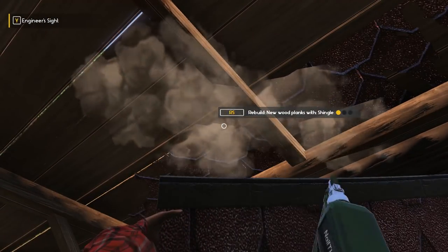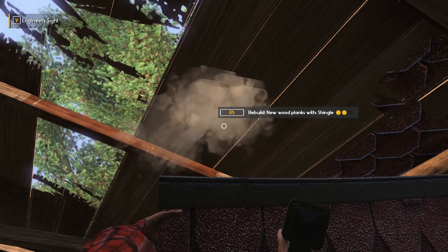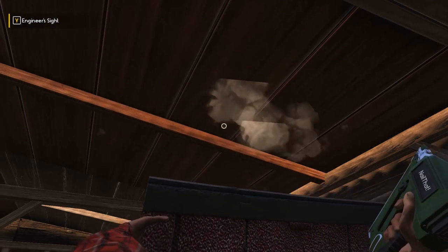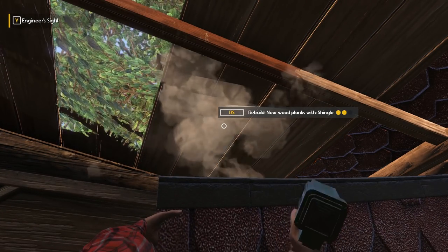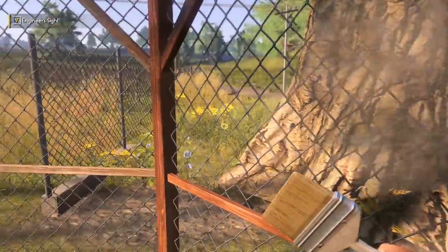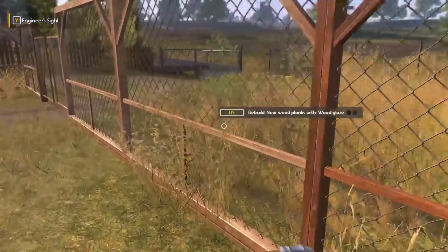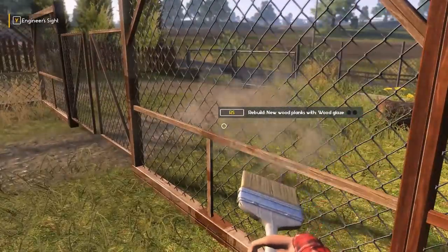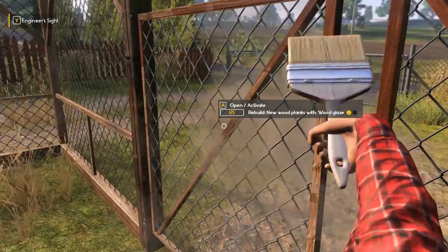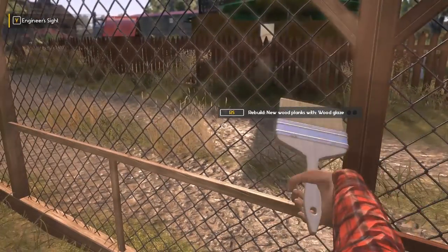That looks nice, especially if we stain it — it's gonna be the bee's knees. The concrete tile really bugs me that we can't change it — well, we probably can, I just don't know how. We'll run that piece over there, then get the stain and stain up this joint — it's going to look all kinds of nice, I promise. Getting down this fence, all kinds of sexy. Hens, you're gonna love it — it's like McDonald's, I'm loving it. Looking real nice, real fancy. These are gonna be the hottest hens on the block.